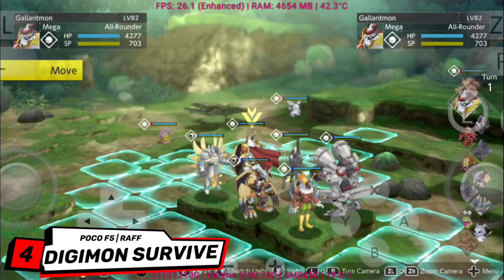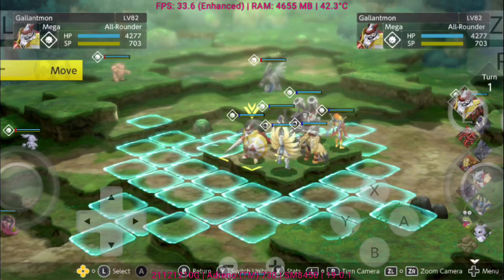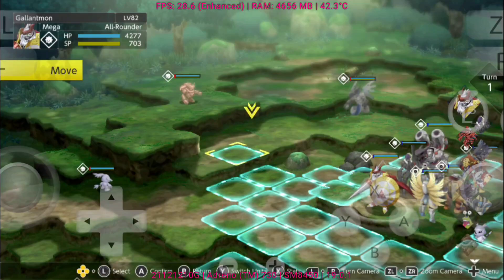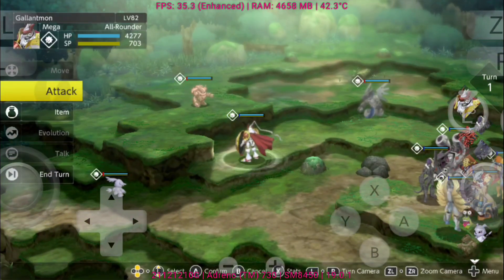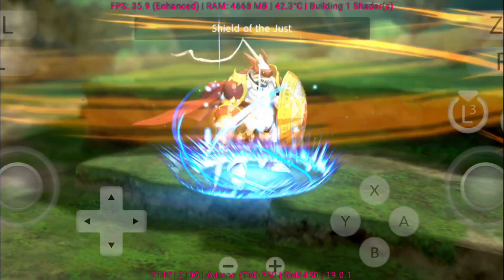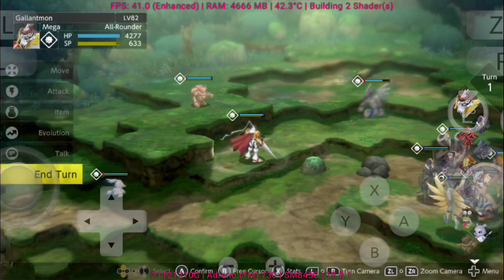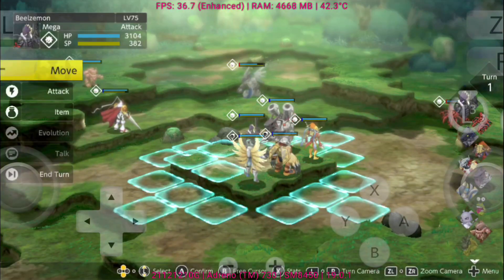Digimon Survive blends classic turn-based tactical battles with a visual novel-style story full of choices that shape your journey. The game captures a darker and more mature tone compared to past Digimon titles, focusing on survival, friendship, and tough decisions. Running on Eden Emulator V0.0.3, the game is surprisingly stable and playable. Cutscenes and dialogues flow smoothly, while battles handle decently well, though occasional frame dips and minor text glitches can appear.